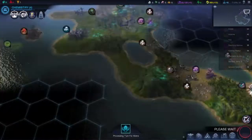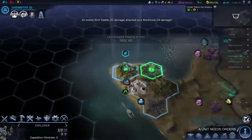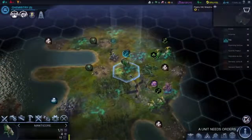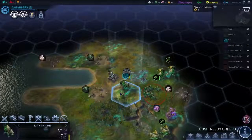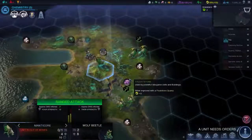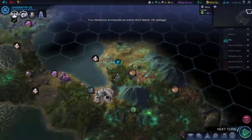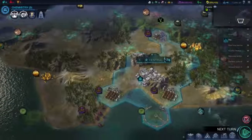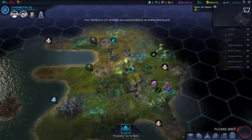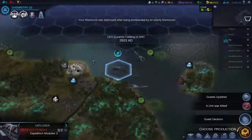God damn it. These guys are attacking him. You can go this way. This guy who's weakened can fortify till healed. I have no worker unit so I'm going to have to build one after this colonist is built. Next turn. This manticore is probably going to die — it didn't last very long, did he? I only had him for a couple of turns and then he died.